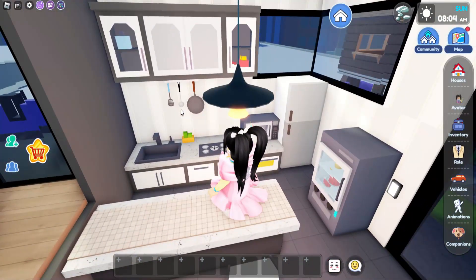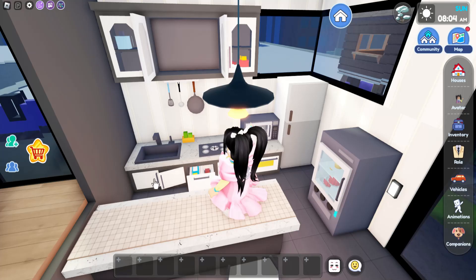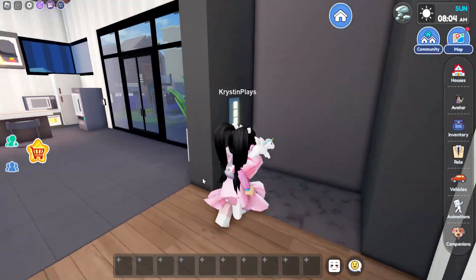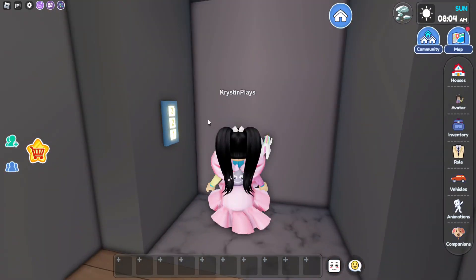And there's even the dessert fridge over here. I'm not seeing anything over here in the cupboards. Now we can take the elevator — let's go to the second floor.